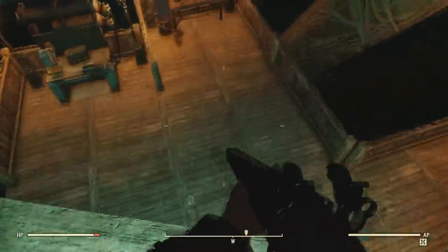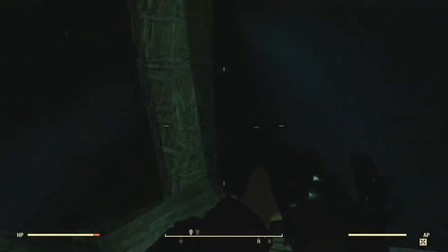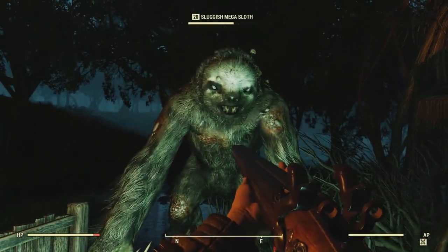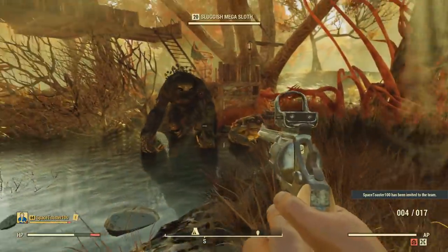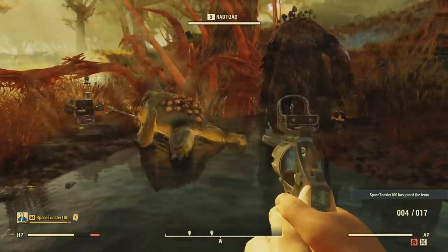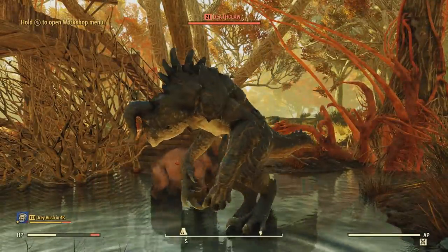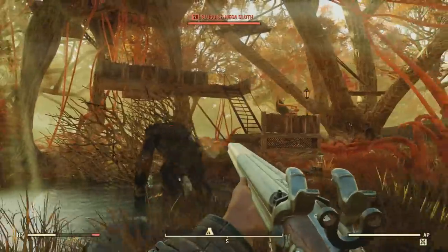I'm going to show you my sloth and then where you can find a tameable beast. As you can see, here is my mega sloth. His name is Banjo — say hello! Too bad you can't actually name tamed monsters. That would be really cool if Bethesda could add that in; it would make them feel more personalized since after all they are at your base.